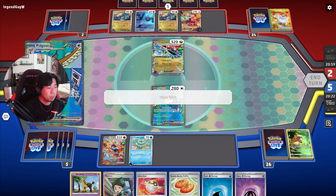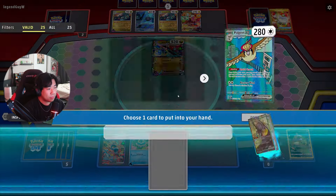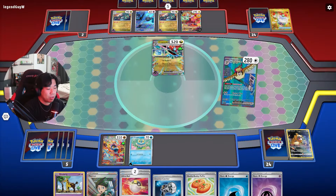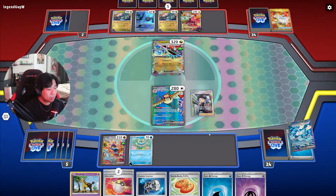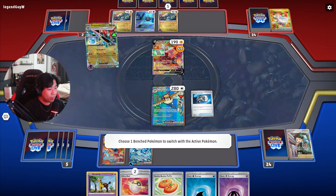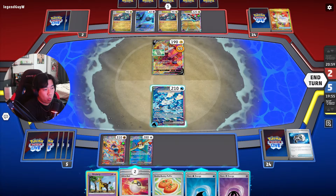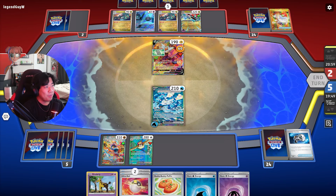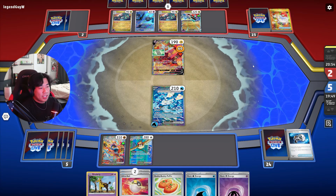We can use Pidgeot EX's ability to get a Counter Catcher. We only run two — we Heavy Balled earlier so it should still be in the deck. Thornton — bring back our Wellspring Ogerpon EX. Counter Catcher up the Rotom, and we Sob them for another 20. Our opponent gives us a thumbs up because we're being a little toxic — that's why we're defining the term 'control Greninja deck.' We're controlling them, forcing them to do things they don't want to.